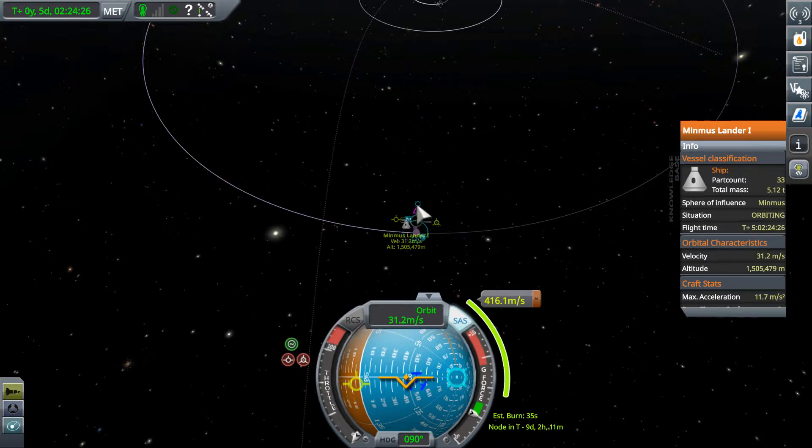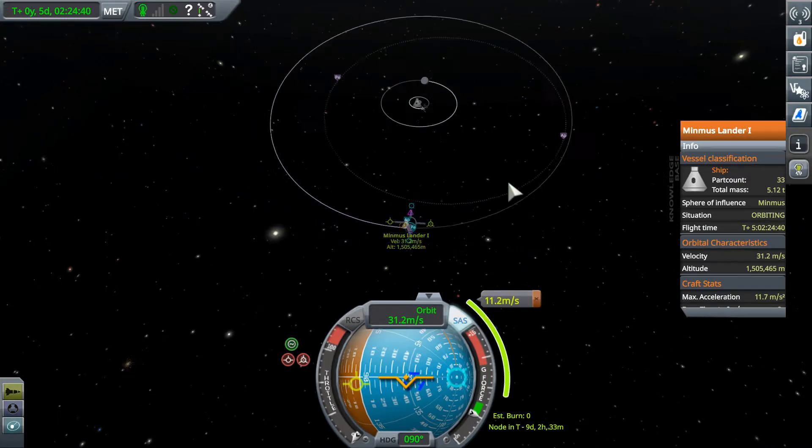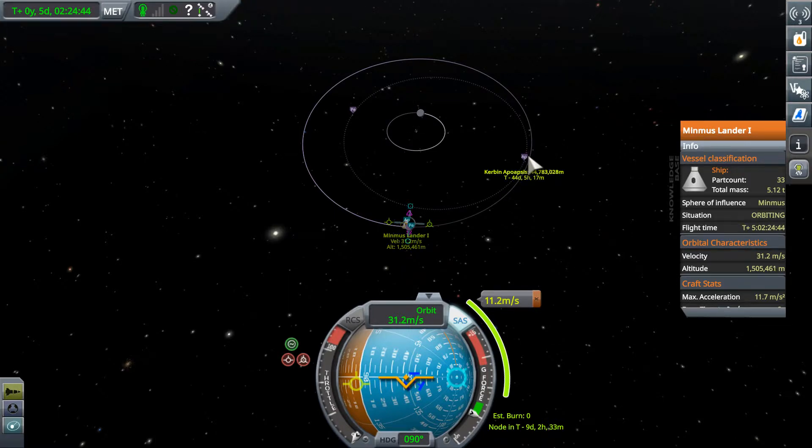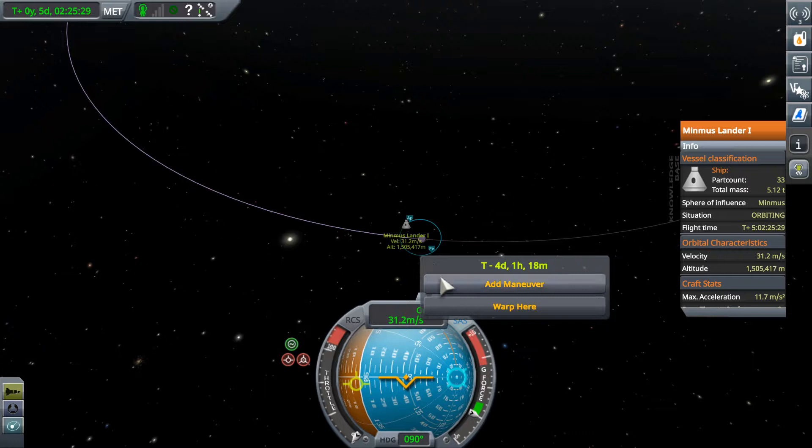I think we kinda wanna burn prograde enough... here's how we're gonna get better fuel efficiency. We could do a burn here that gets us back to Kerbin, but it's pretty expensive because we're not really at our apoapsis. If we burn prograde until we escape Minmus, that's very cheap - it costs us like no fuel at all to get out of Minmus orbit. But that sends us to Kerbin apoapsis 44 days away, which seems a bit excessive. So we can burn a bit more prograde... burning more prograde, what's happening to our Kerbin orbit? It's getting a little weird. 37 days - there's gotta be a better way to do this.